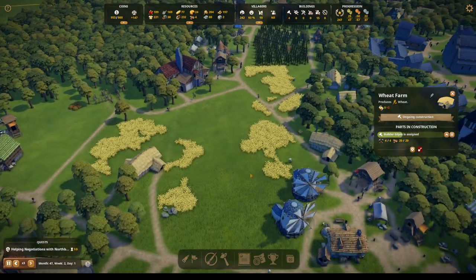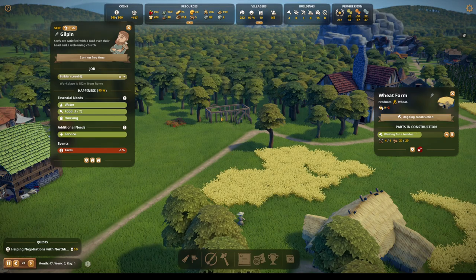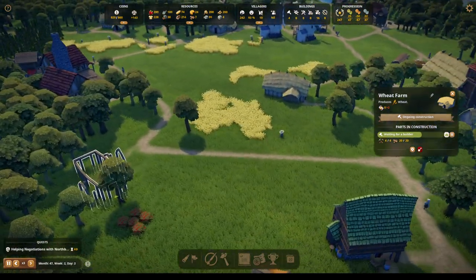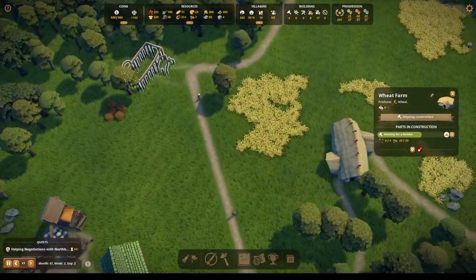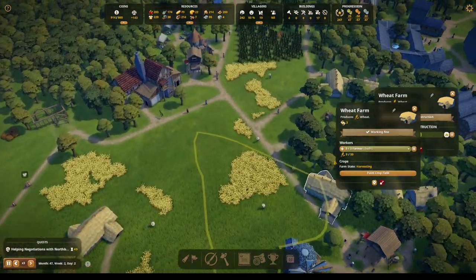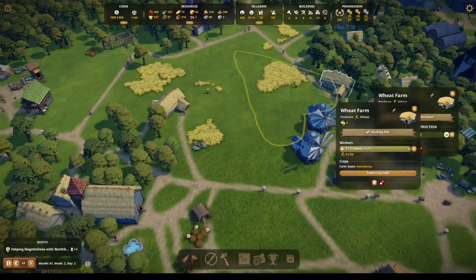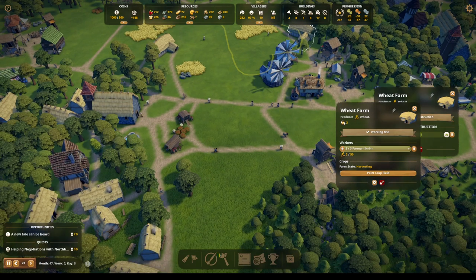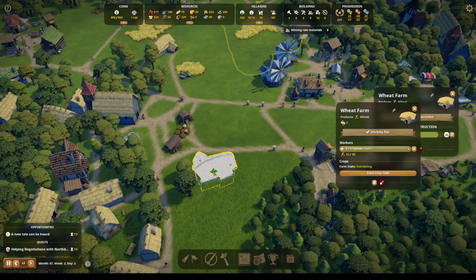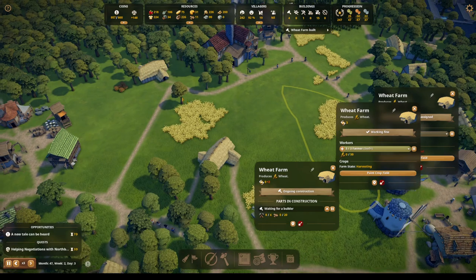Bad weather is coming — well, that's no good, we're trying to build some farms over here. Let's get a builder over here. We do not have enough grain — we need more grain. I love our little wheat basket in here. I might even do a wheat basket over here too. Let's put this kind of here. Actually, let's get rid of these two trees and put it here. Build — wheat farm is built. Let's paint that crop field.